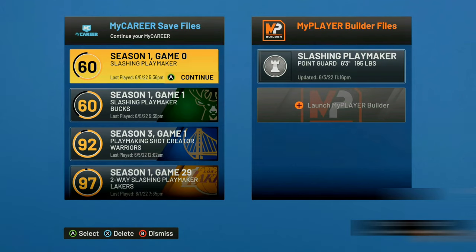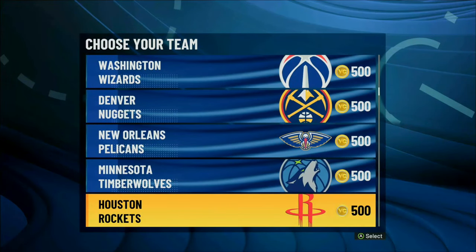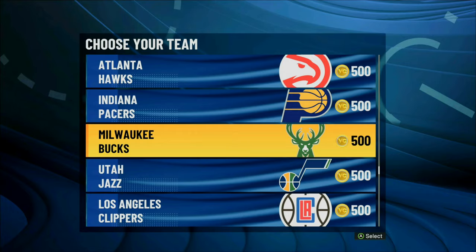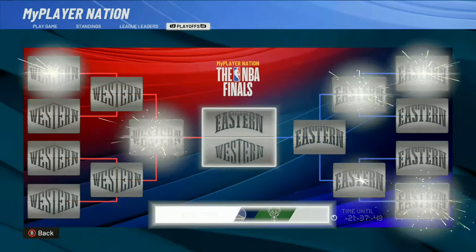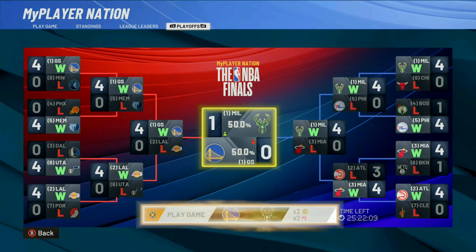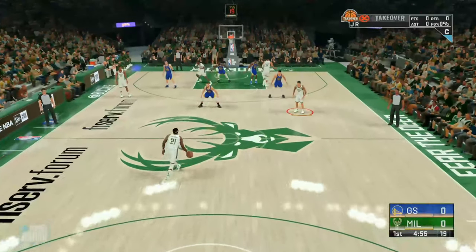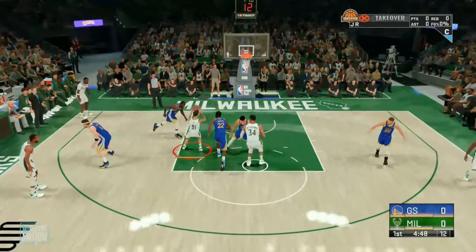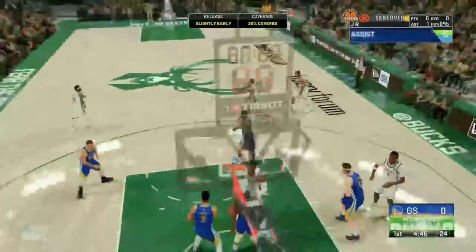Reload NBA 2K22, load the player you're doing the glitch on, and choose either the Milwaukee Bucks or the Golden State Warriors — Milwaukee Bucks is recommended for badge grinding but it's up to you. Then go over to MyPlayer Nation, navigate to Playoffs, and you'll see the MyPlayer Nation playoff game available. These are double VC, double MyPlayer points, and double badge progression, so load the game up and ball out, getting as much badge progression as you possibly can across playmaking, shooting, finishing, and defense.